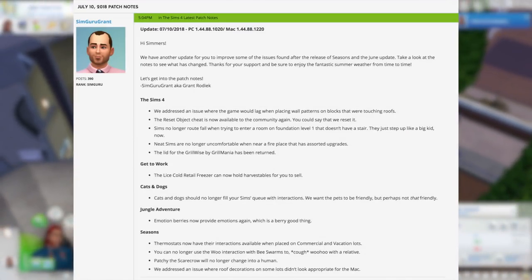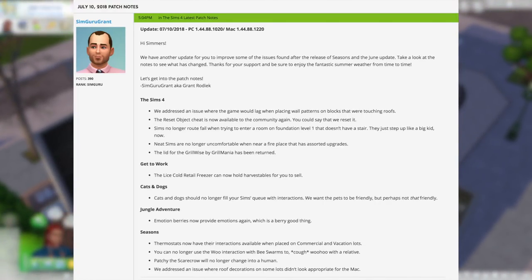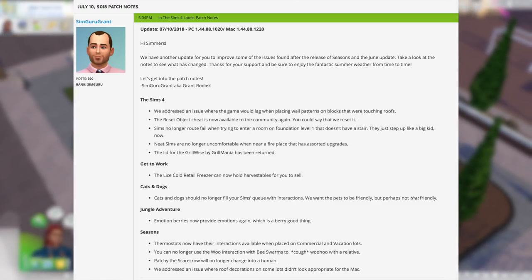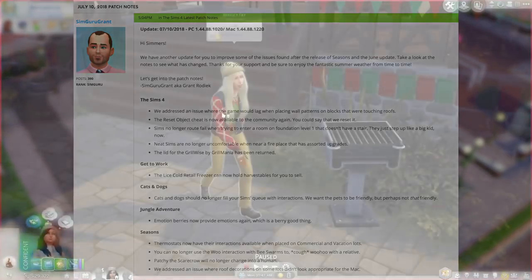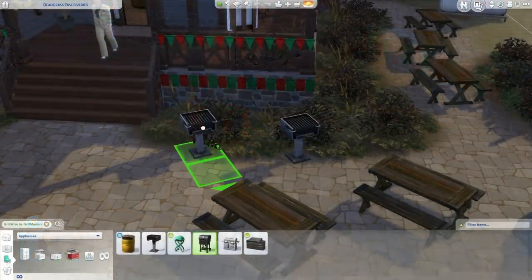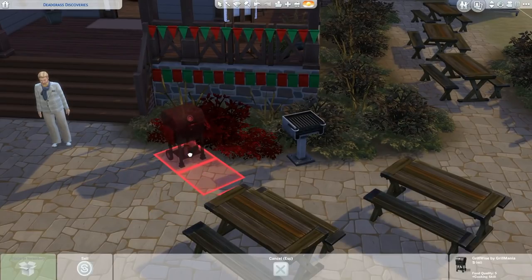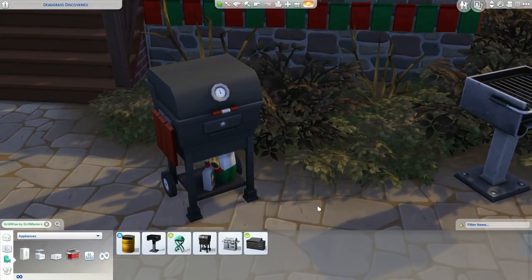The other base game fixes include the reset object cheat now working again for everybody, sims no longer getting routing failures when trying to enter a room on a foundation level that doesn't have any stairs, neat sims are no longer uncomfortable when near a fireplace that has assorted upgrades, and the lid for the Grill Wise by Grill Mania has been returned. I can verify the reset cheat does work — I had no idea there was a problem with that grill, but now that seasons is officially a thing I might use grills more often.